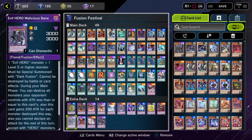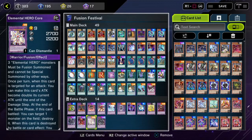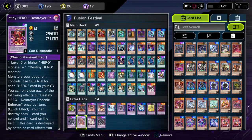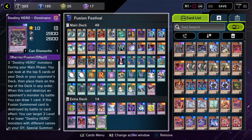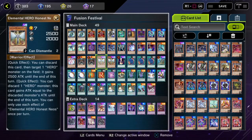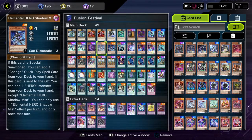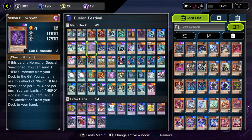We also got Starving Venom Fusion Dragon, Evil Hero Malicious Bane, Destiny Hero Destroyer Phoenix Enforcer — I think that's how you say that name. This is the new card that everybody's hyped about. He's pretty cool but he's not the best. Destiny Hero Dominance is a Hero card that I think is very slept on because he lets you look at your opponent's top five cards and put them back in any order. That's why I put Dominance in here. And that last card before Dominance was Elemental Hero Core.